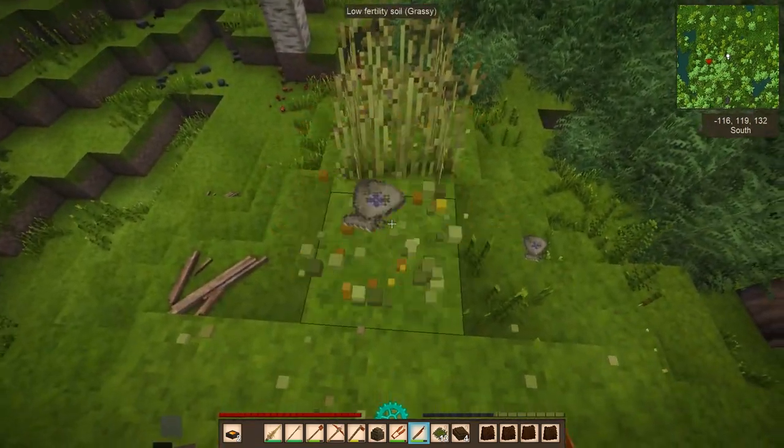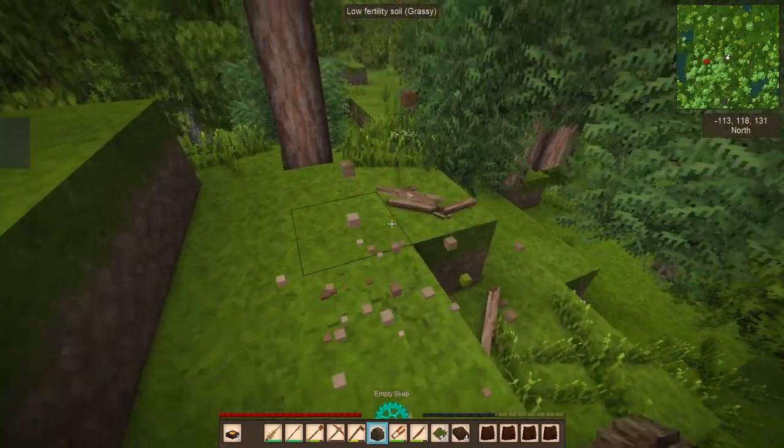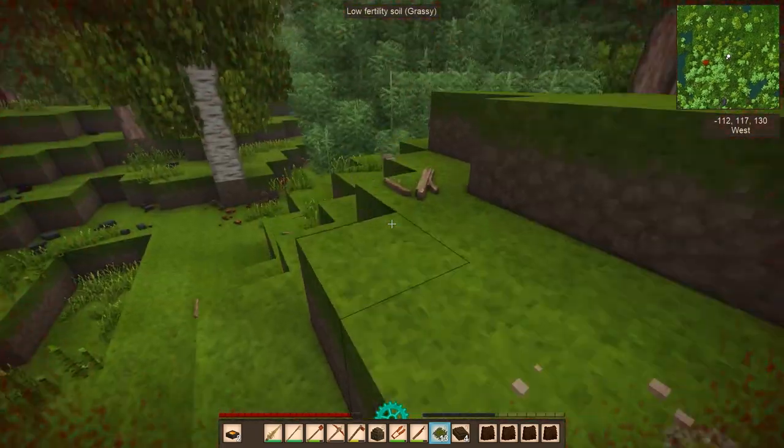Look at all this wild growth — flax! We should probably grab it and bring it home. I really need a lot of sticks because we're running super low on sticks, believe it or not.